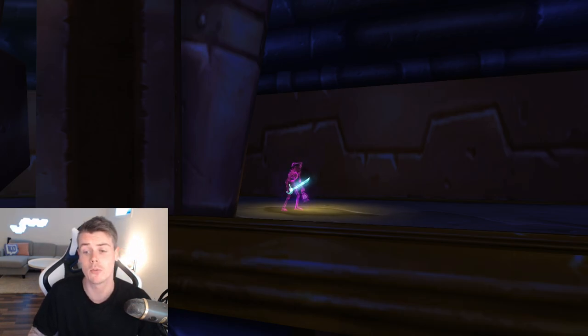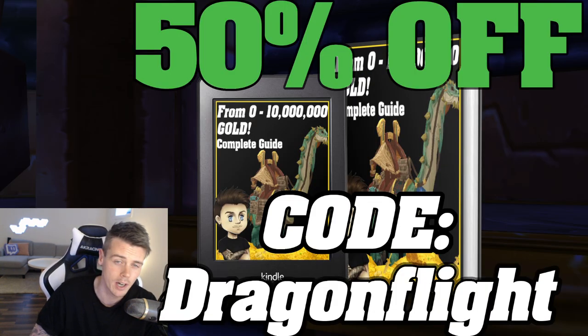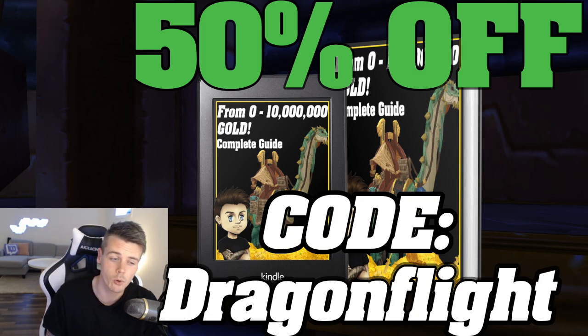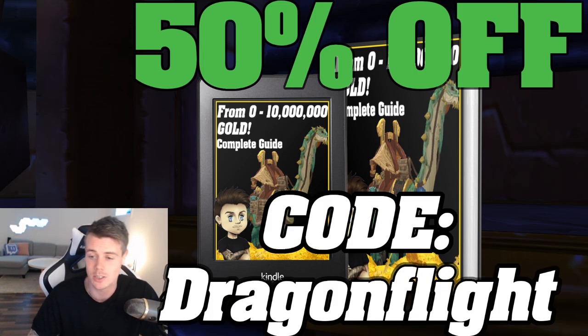Before we dive into the specifics though, big thank you to all of the support on the 0 to 10 million gold guide. If you don't have it already, you can get it for 50% off using the discount code Dragonflight by using the link in the description. This is a gold guide that I've been making for over three years now and the best thing about it is the fact that it gets constantly updated for free. Whenever there's a new patch or even a brand new expansion for WoW, I update the same book and send that updated version to your mail for free. So make sure to check that out with the link down below.